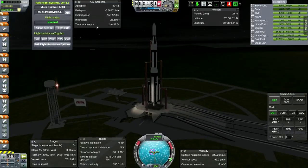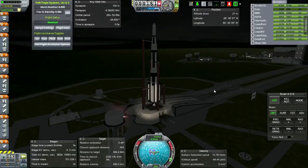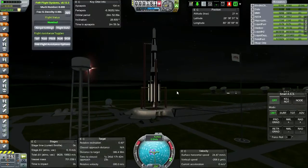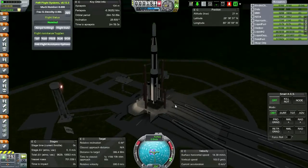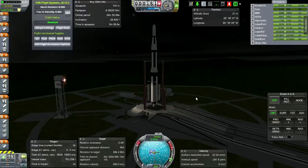Apologies ahead of time if it turns out to be unreadable or difficult to read. We have to launch at night, it looks like. You can see I've set the Moon as a target as a reference for our Mars mission, so we've got our inclination right. Technically we've got enough delta-V on this thing to correct inclination, but let's not do anything too inefficient if we can avoid it.